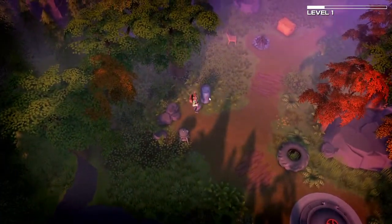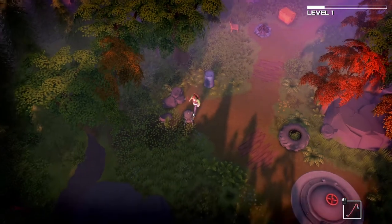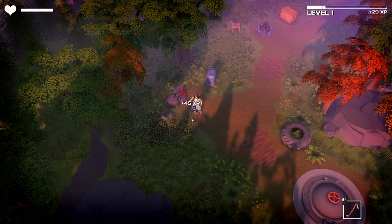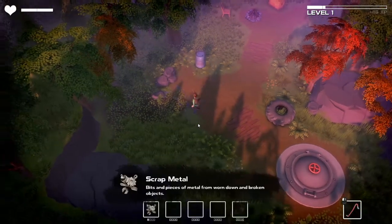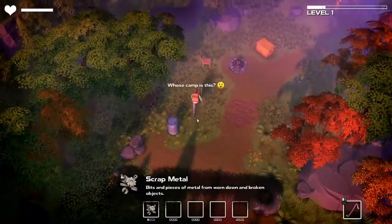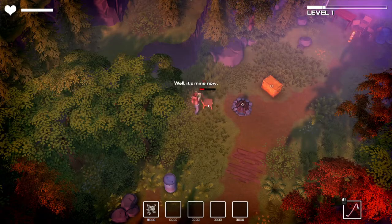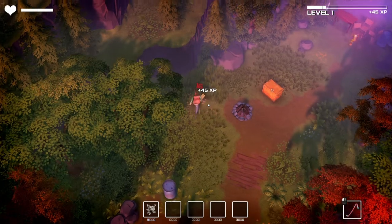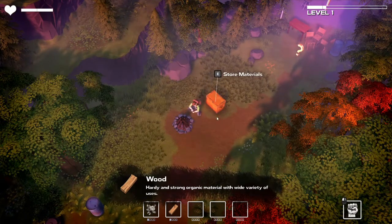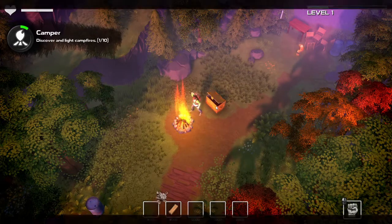Alright, doesn't look so bad. Let's upgrade damage to 12, and that's one thing with this — just about everything is destructible. We have a campsite, and we're going to upgrade our tools. Let's go ahead and light the fire. We have a camp.